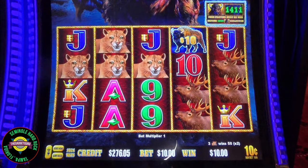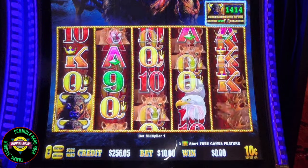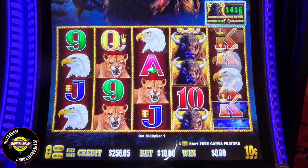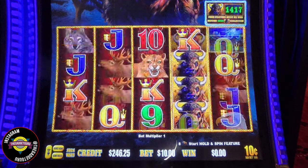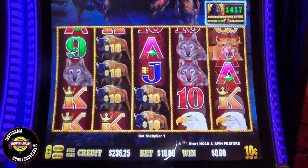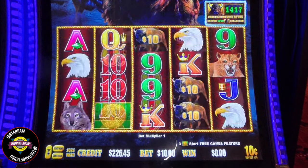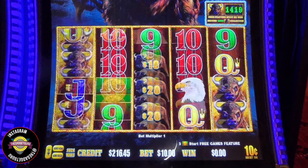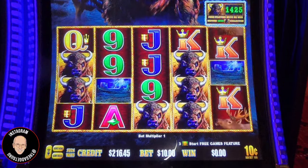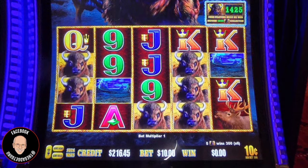Right now we have a minimum of 26 more spins to try to get a bonus. Come on, coins — one more. You're teasing us, that's one point. I can't believe with all these spins we haven't seen three points. Buffalo three — that's Buffalo five across.